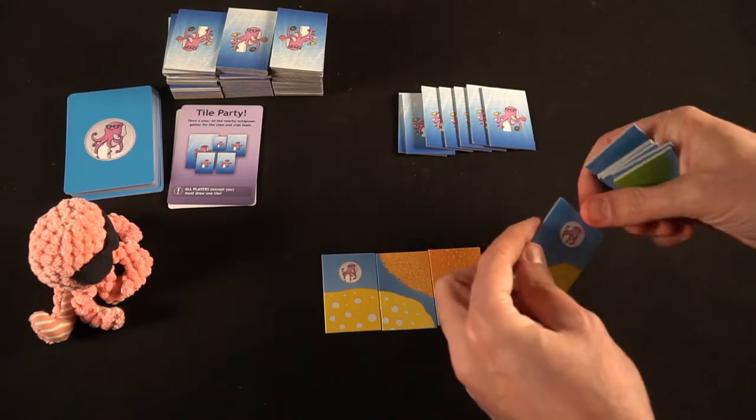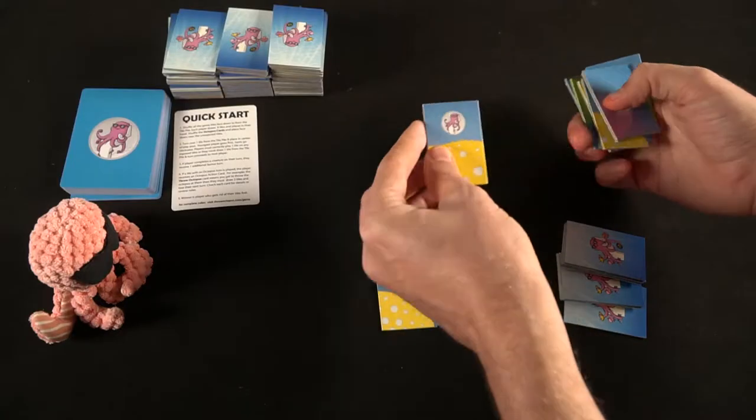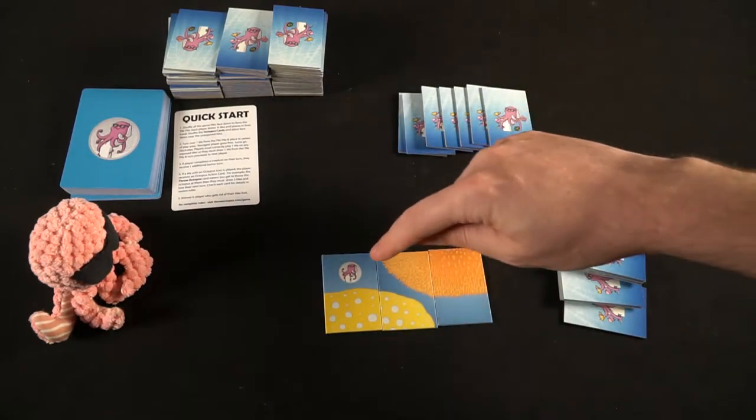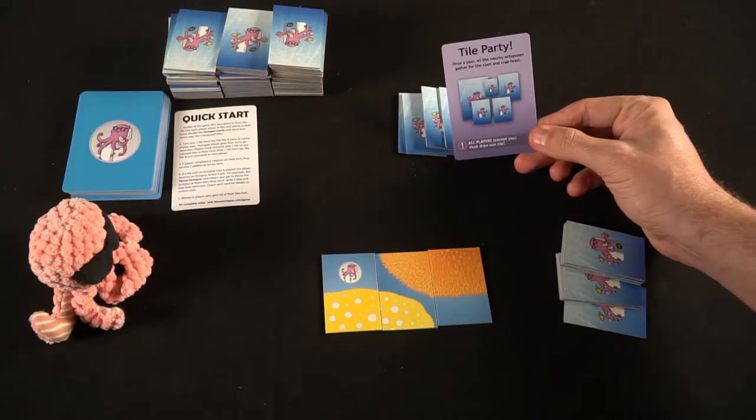The next player will do the same thing — look at the tiles in their hand, take one, and place it so that it fits. There are a couple rules with placement. You can't simply place however you want — you can't take a tile and force it sideways when it goes straight. It has to always match exactly. A tile that doesn't match won't work, but if you have a tile that connects perfectly, that's going to work. They have to literally match up exactly on the mark.